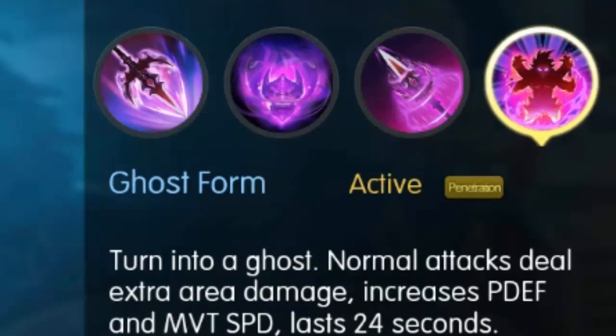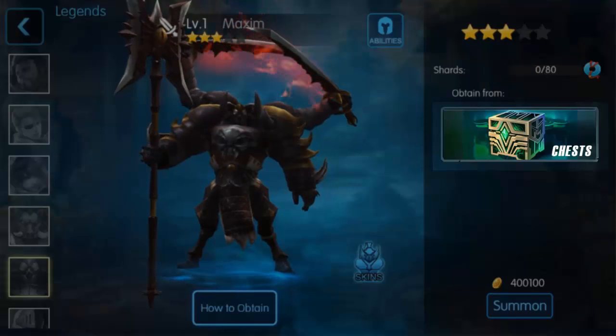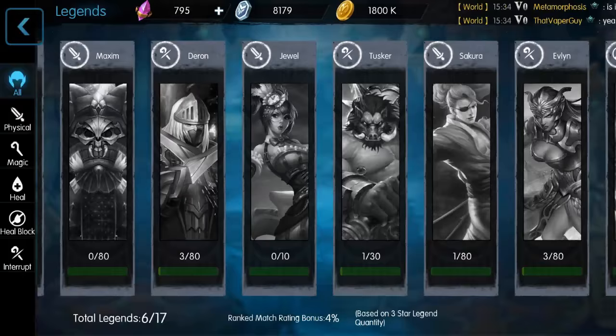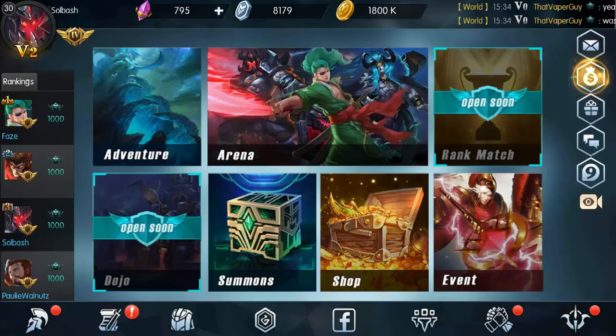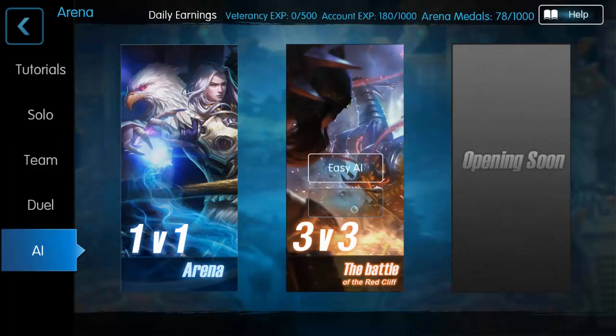And Ghost Form is the ultimate — you turn into a ghost, normal attacks deal extra damage, increases physical defense and movement speed, and it lasts 24 seconds. That is a very long ultimate. As for how you obtain him, you get him from the chest — that's the only way to currently get him. He's actually free this week so we're going to jump into an AI match.